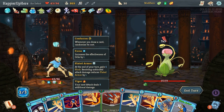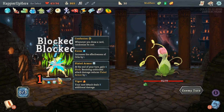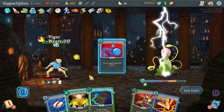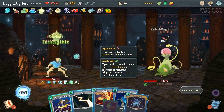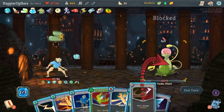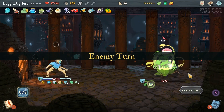I didn't attack because I want to use my icon on something better — like Predator. Let's do Predator, Dual Cast, then Bane. Now I'm Intangible — Core Surge, Blade Dance, then Shiv, Shiv, Poison Stab, and regular Strike. He should be dead next turn from poison.